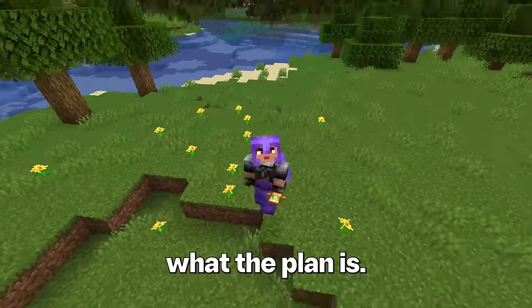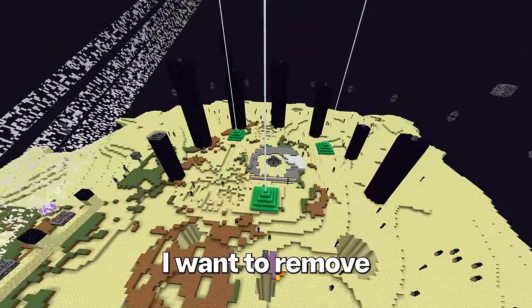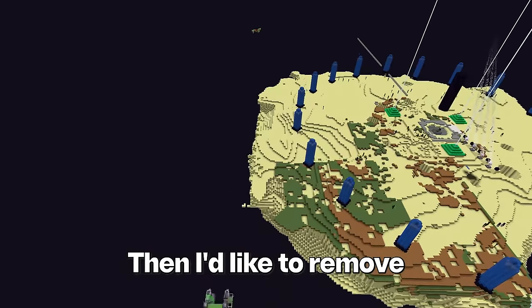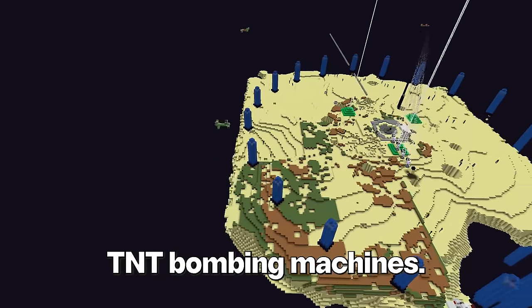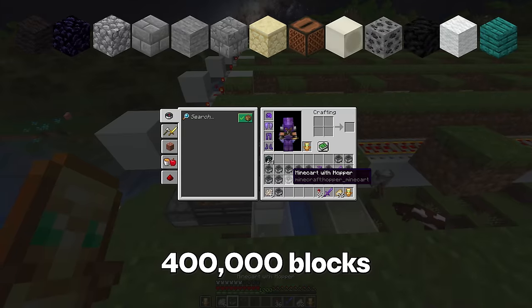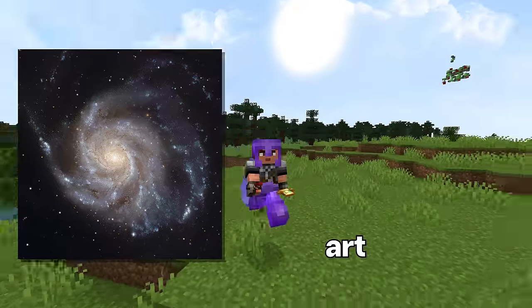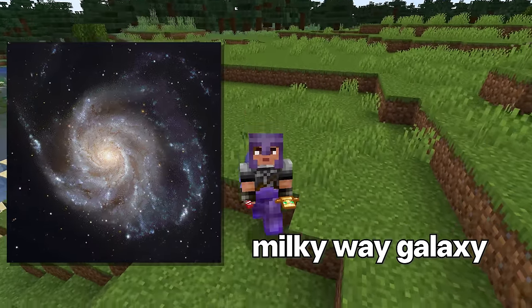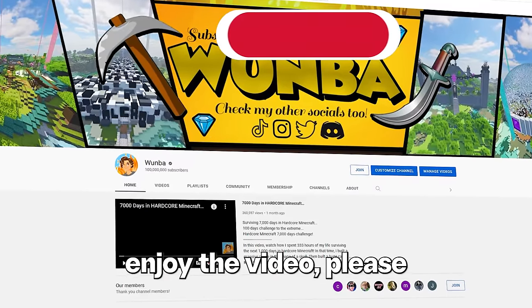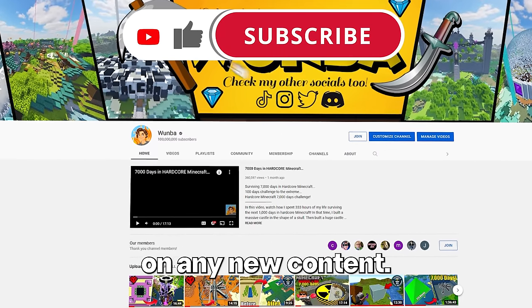You're probably wondering what the plan is. First, I want to remove all 40,000 obsidian by hand. Then I'd like to remove the entire end island by using TNT bombing machines. After that, I plan on collecting over 400,000 blocks to build a massive pixel art of the entire Milky Way galaxy. This is not going to be easy, and if you enjoy the video, please consider subscribing.